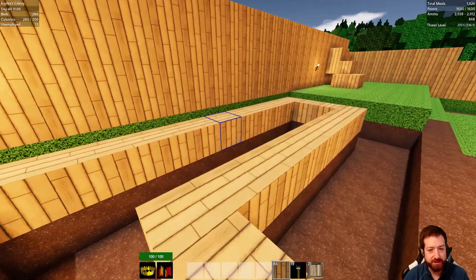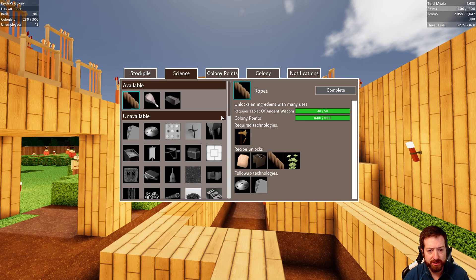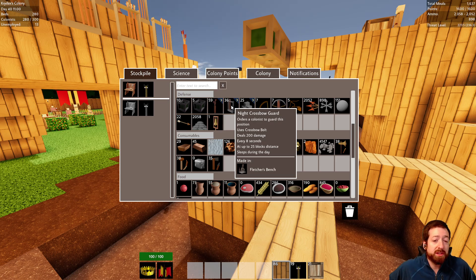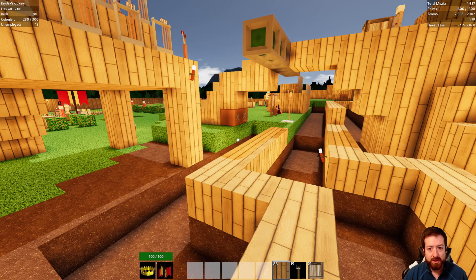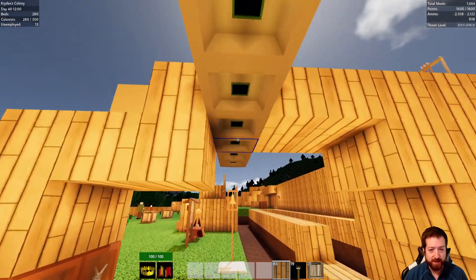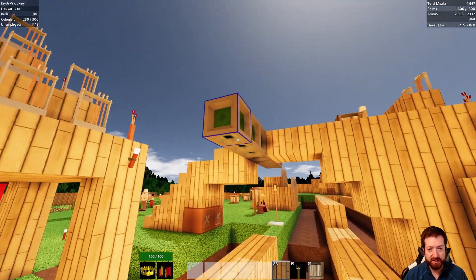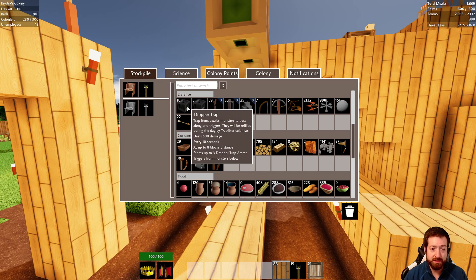Each of these traps can produce 1,500 damage a night, which is quite a lot. A crossbow guard can deal maybe around 2,000 to 3,000 damage a night if they get 100 seconds worth of shooting — about 2,500 damage a night. Each trap does 1,500 because they hold three shots at 500 damage each, and you don't need a guard for it. You only need one trap fixer to reload a bunch of traps. I don't know exactly how many, but the answer's a lot.